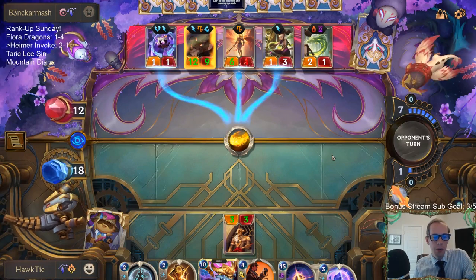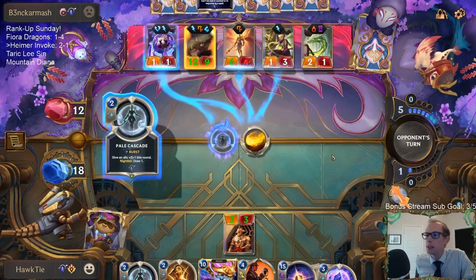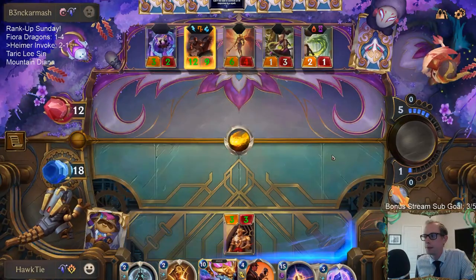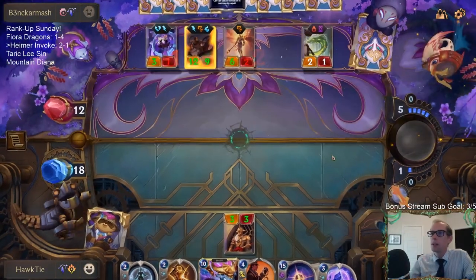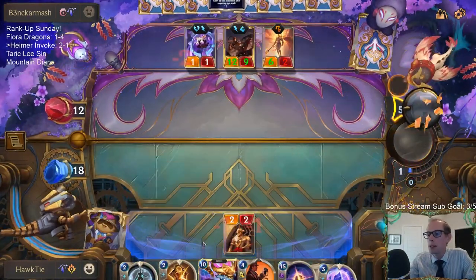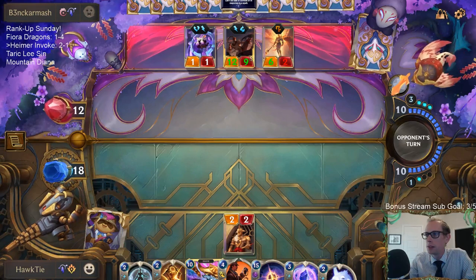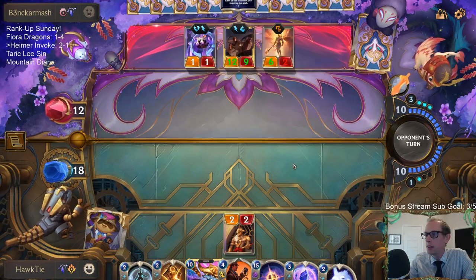You out-valued a Trundle Tryndamere ramp deck — good job. Turns out if you only have Solari cards and combat tricks and nothing else, that is not going to be good enough to defeat triple Mentor of the Stones with Lee Sin.